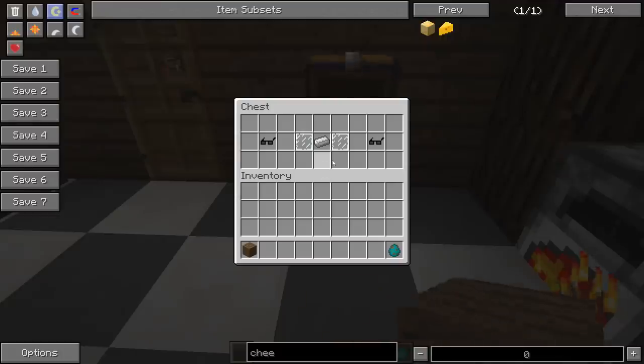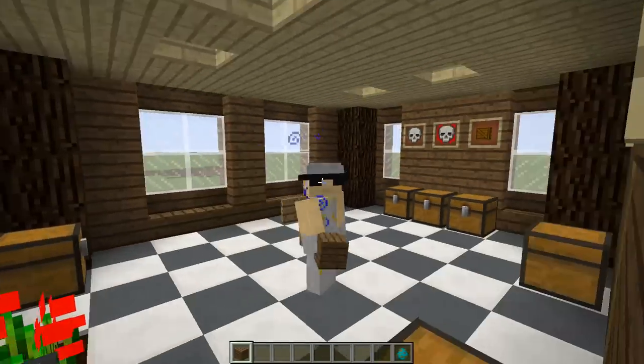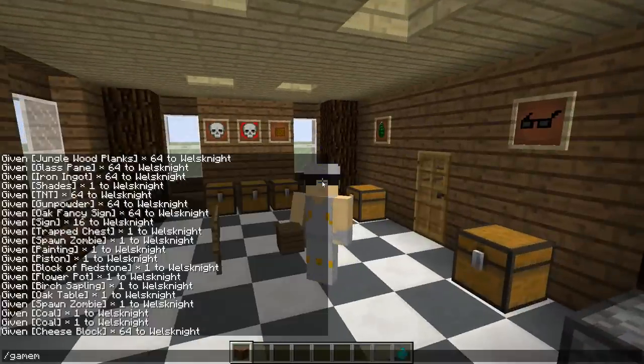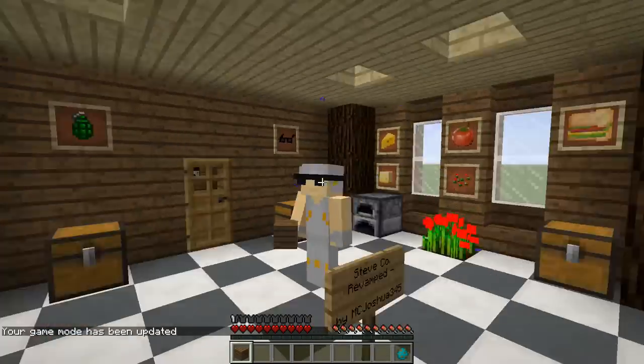Next, we have shades. Those are crafted with glass panes and iron ingots. You can take those and put them on and look pretty cool. It also gives you, I'm assuming — let's just pop into game mode S and see — it gives you night vision. Everlasting night vision. So that's pretty nifty.